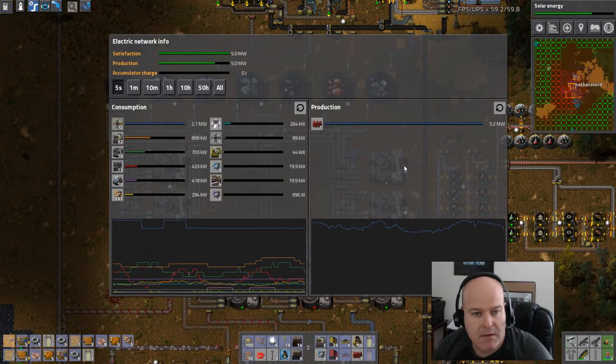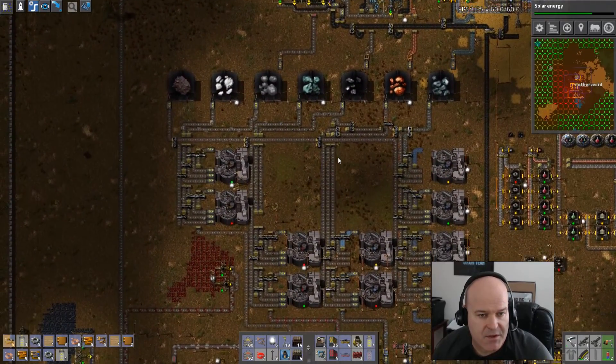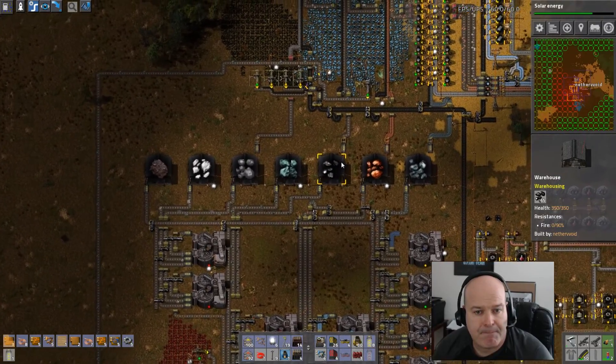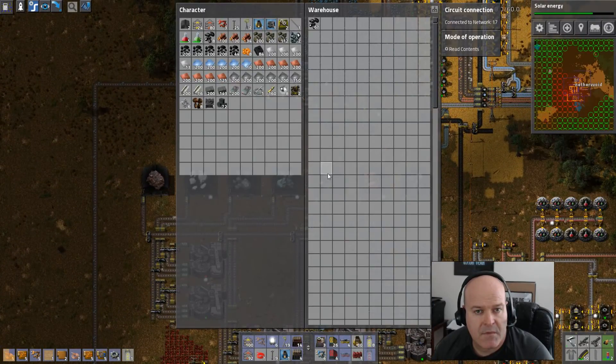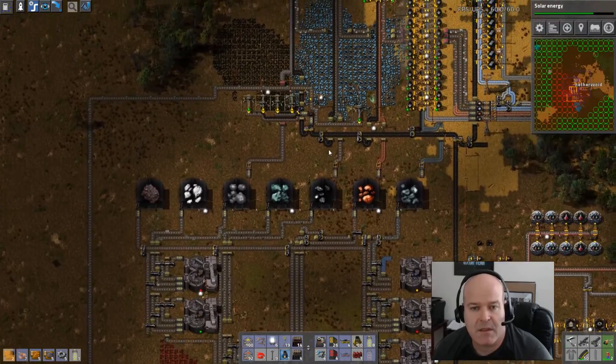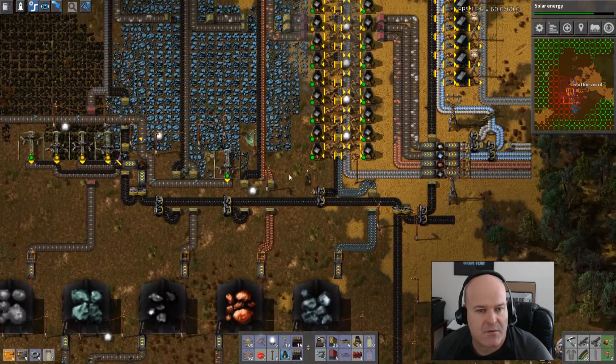Let's look at power. We're getting up there — we're about to need another one of those Mark IIs. Lead is coming in kind of slow. Really want to bump that up a lot, but what do we need to get next? Steel Forge. This guy is almost out — actually he's got a lot to work on, so I'm not too worried about him.